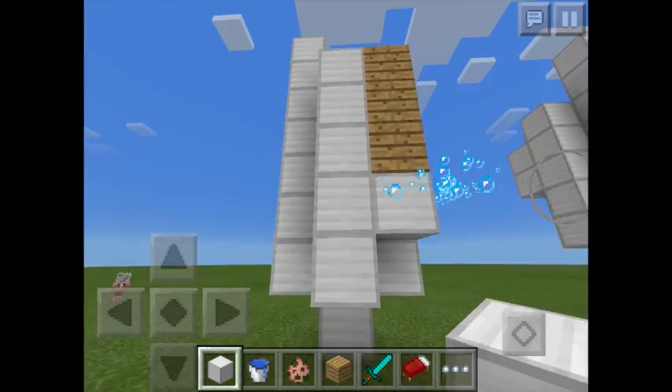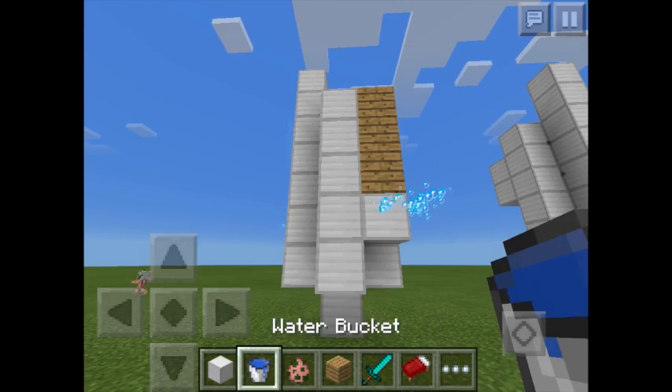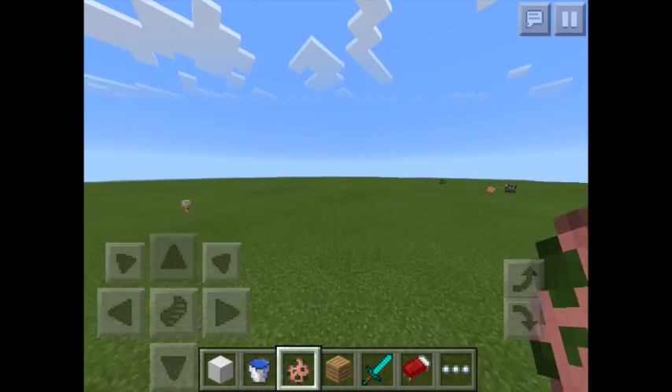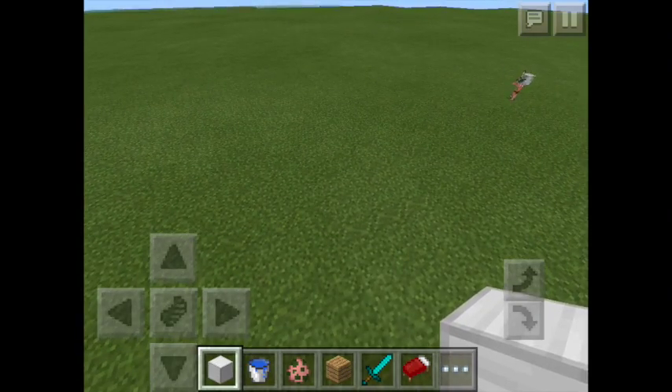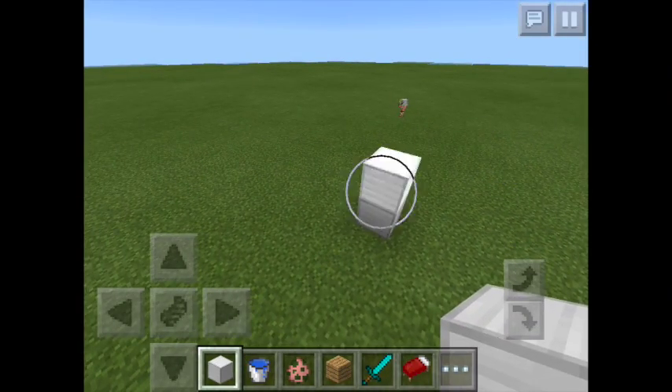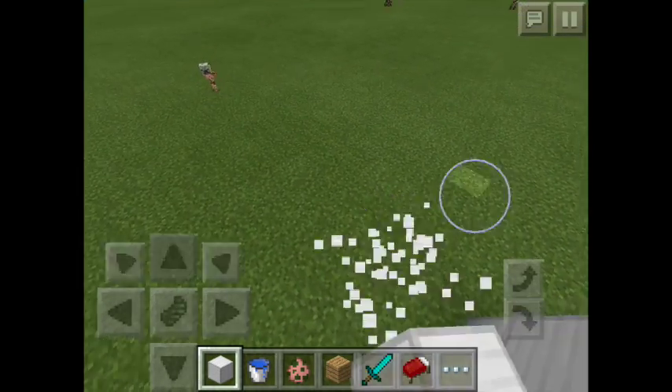This requires no mods — it only requires any kind of block, a bucket of water, and some money. So here comes the box: build two high up and then four blocks like this.